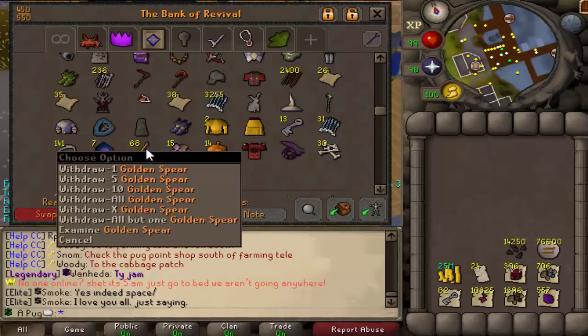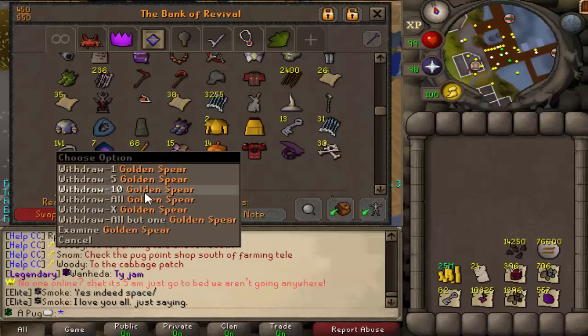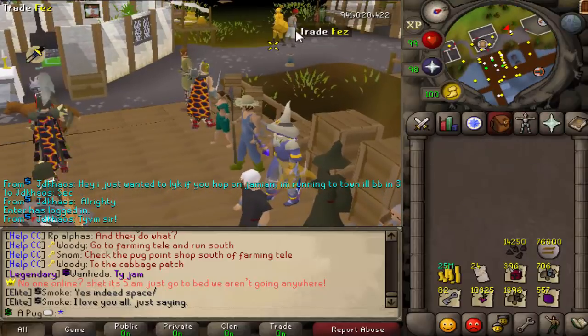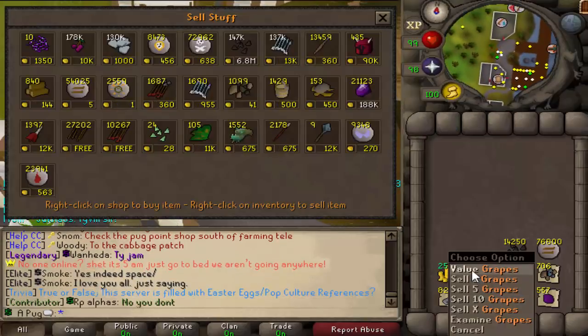So for the 68 Golden Spears — these are for the Hunter Skill Boss, which I'll probably have a proper video on soon, sort of explaining that and showing that off. We'll open up these crystals in a bit. Let's sell all of this stuff. Is this shop open? There is — so let's see the grapes.